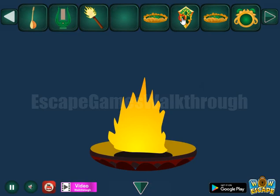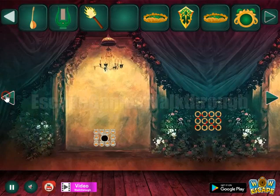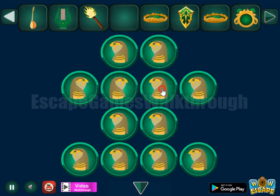So we've got the first harp. Let's try to burn this shelf here — nothing. And then another hint with left and right directions. So these directions we have to repeat here on these eagles.